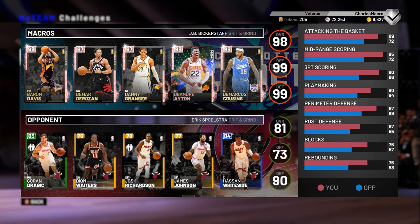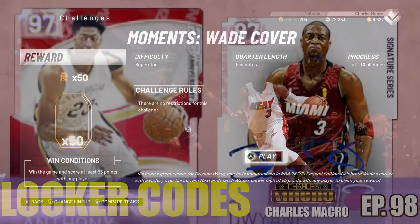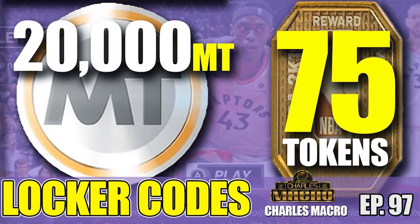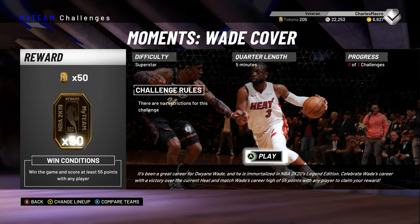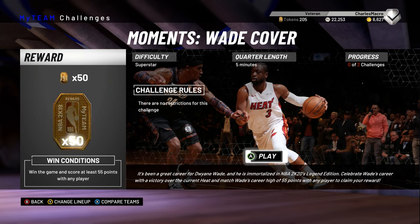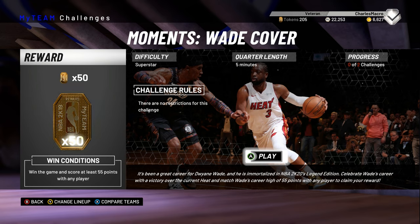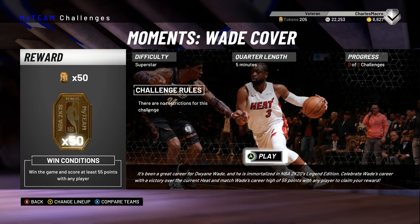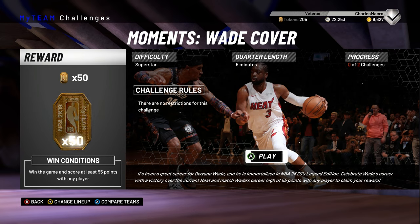Who do you recommend? What players do you play with? Let me know if you won this challenge. And again, check the description if you missed those latest locker codes — you can get a pink diamond Anthony Davis, pink diamond D-Wade, 75 tokens, or 20,000 MT. Make sure you like, make sure you subscribe, share this so others can use these codes. Subscribe so you can stay on top of these codes, these moments challenges, and other NBA 2K information. Let me know if you win these moments challenges, let me know if you win off the locker codes. Charles Macro, NBA 2K19 — more moments challenges. Thank you for stopping through. Peace.